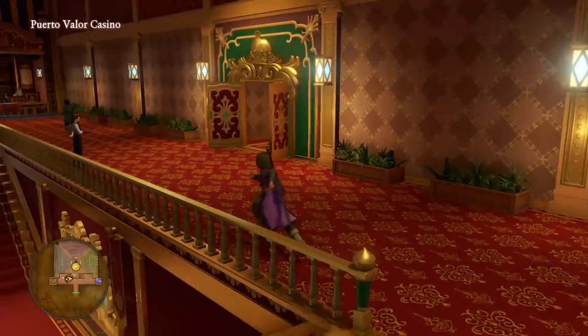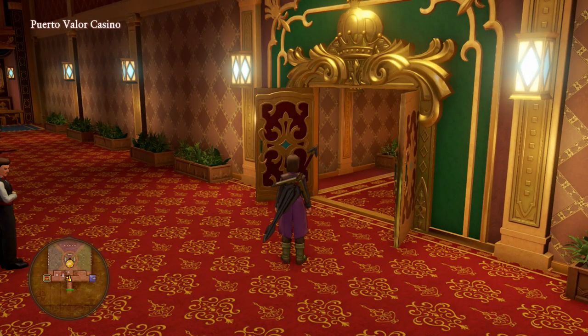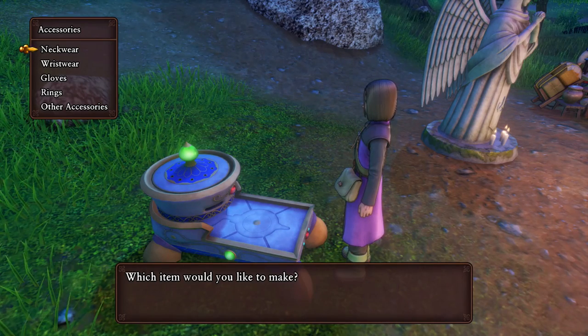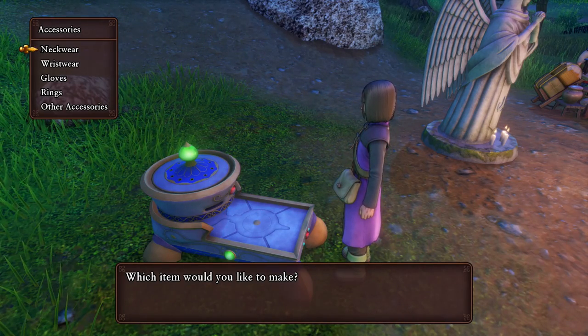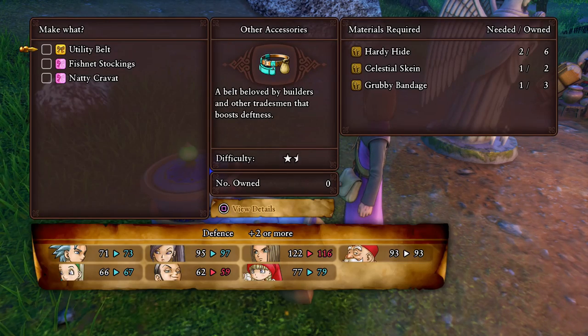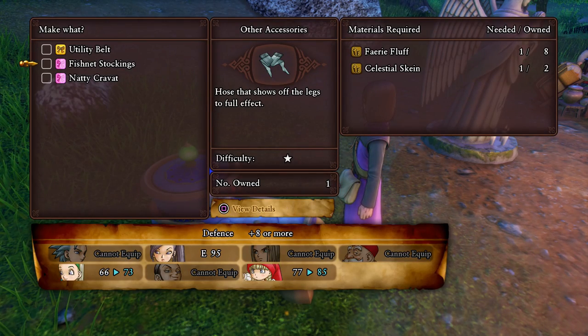Finally we're going to need the fishnet stockings. Again, you might already have these, so check your inventory or your other characters' accessories. There are two ways to get them: you can loot them from the King's Throne area a little bit earlier on, but you might have sold that. If you don't have one, you can craft it at any forge using the other accessories option. The fishnet stockings require a single fairy fluff, which you can purchase from the item shop in Port of Valor.